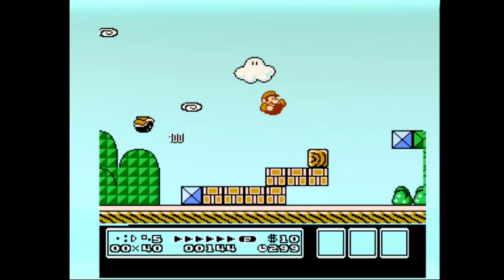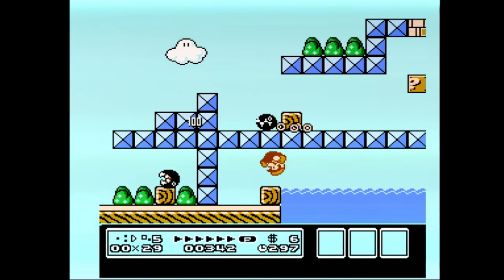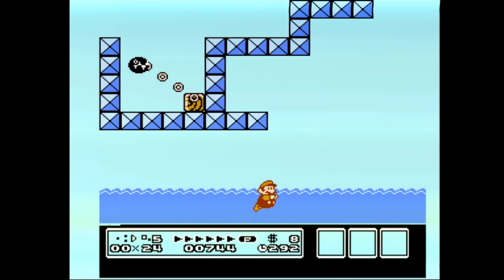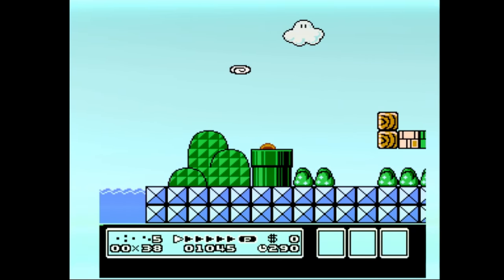In 5.1, if you manage to get into the secret pocket where the music box is without a P-Wing and clip one more time, you find the old Japanese version of 5.1, but will be stuck until the time runs out.